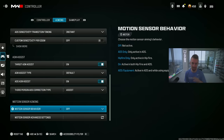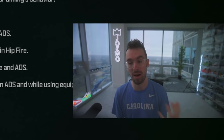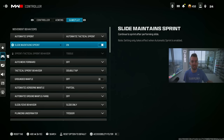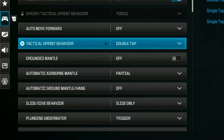Under gameplay settings, I have automatic tactical sprint on — meaning if I push my left stick forward I automatically go into tactical sprint. I do have slide maintain sprint on. There used to be a bug where you'd randomly dive, but they fixed that. This is the most responsive slide canceling setting you can have, and it saves your thumbs from clicking in all the time.